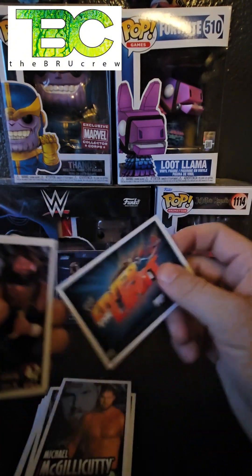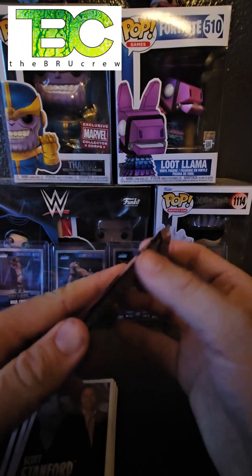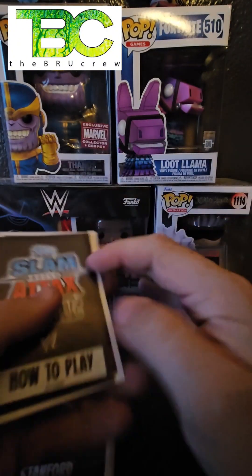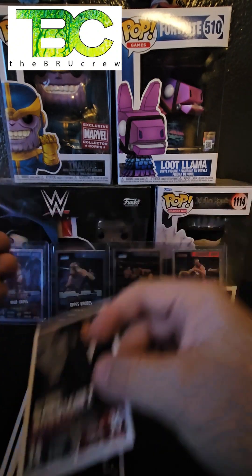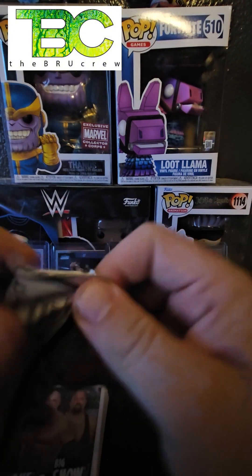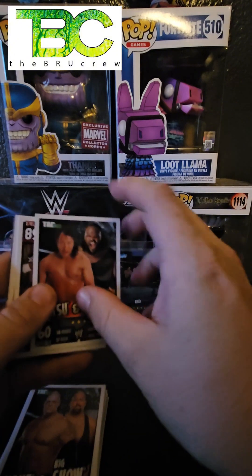Michael McGillicuddy, Over the Limit pay-per-view card again, Hillbilly Jim, the Road Warriors, and Scott Stanford — we didn't get a finisher card, surprisingly. Next pack — How to play card, awesome. IRS — this is a very nice card. Ricardo Rodriguez again, starting to get some doubles. Mark Henry's a double, American Dream Dusty Rhodes is a double, Kane and Big Show is a double — now we're starting to hit some duds.